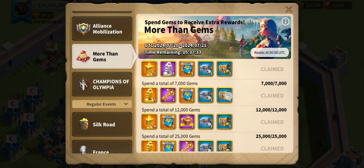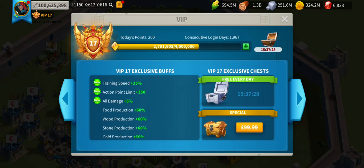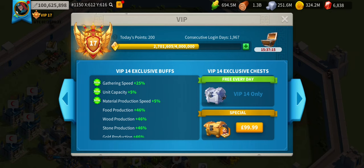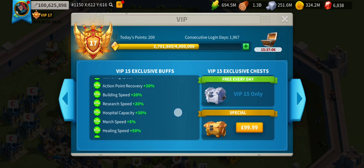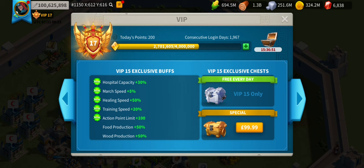I'll quickly show you my More Than Gems. I was in conflict because I want to get to VIP 18. I definitely recommend everyone keep powering on with their VIP points. You want at least three gold heads every single day, which is VIP 14. You're also going to want building speed, research speed, and hospital capacity reduction. I love being VIP 17 — minimum VIP 14.